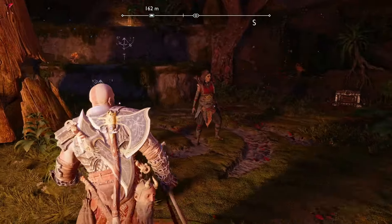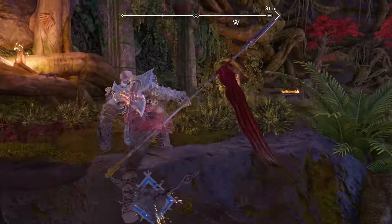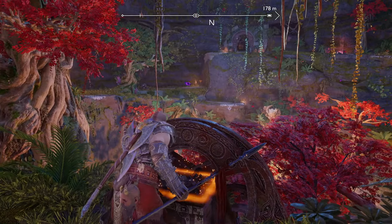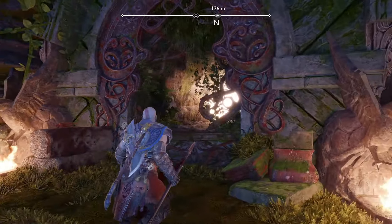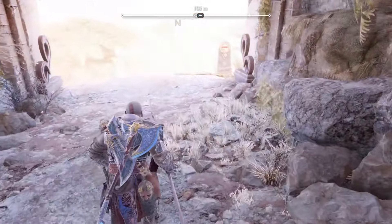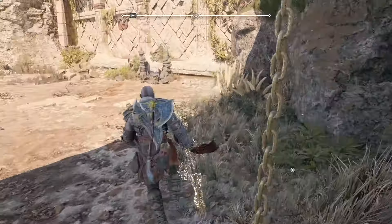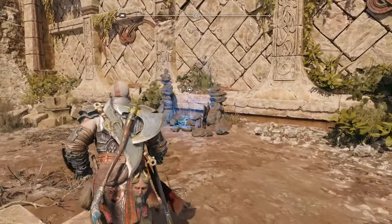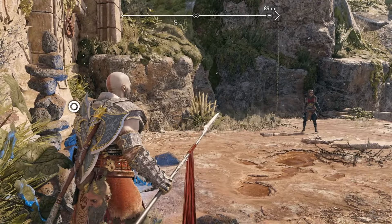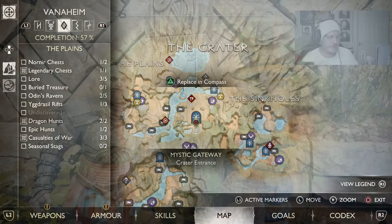For a quicker return next time, go to the top of the area by following all the signs and climbing up — there's some loot on the way as well. When you get to the top, you'll notice an archway; go through it and there's a chain you can lower at the very end. Once you go down the chain, you'll notice you're right next to a Mystic Gateway at the crater entrance. In the future, just fast travel to the crater entrance and go up that chain to enter the wishing well.